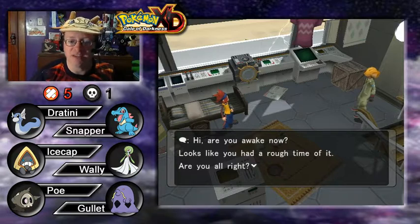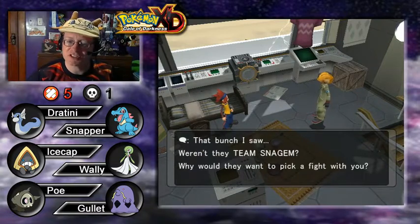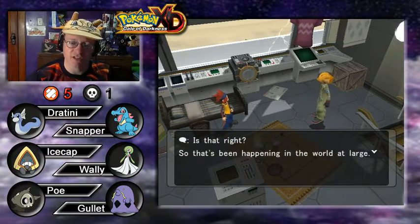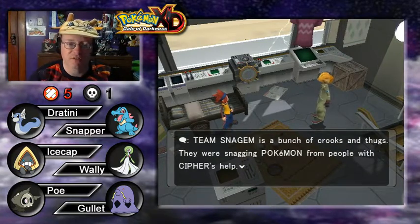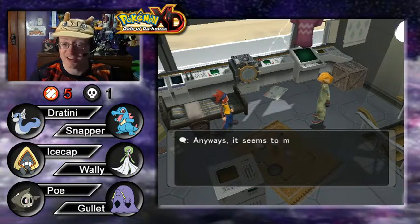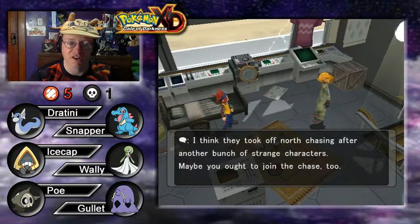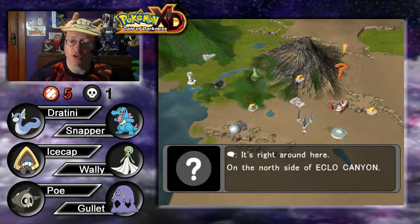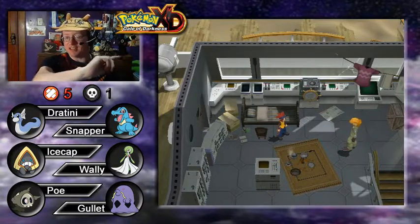We wake up and the sailor is there — he saw Team Snag'em and asks why they wanted to fight. After explaining everything, he says Team Snag'em was a bunch of crooks working with Cipher to steal Pokemon. He thought they'd fallen apart but apparently not. He suggests we need to get our Snag Machine back — they took off north, chasing another group of strange characters around Eclo Canyon. But that's going to have to wait for the next episode.